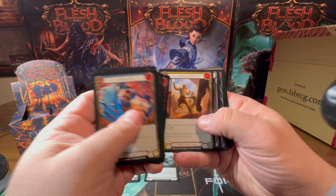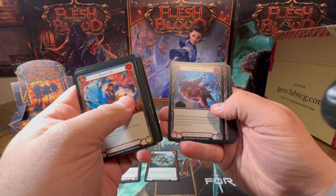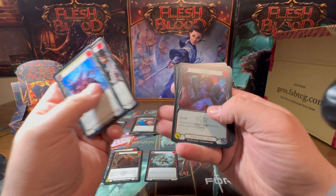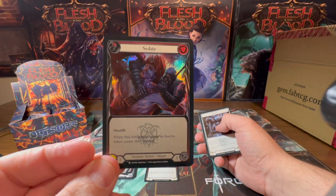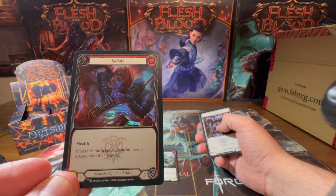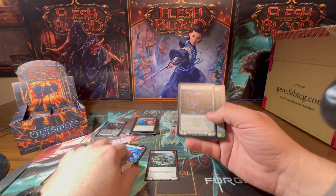Going a little faster. Threadbare Tunic, Blood Rot Trap, got a Pendulum Trap and a Spike of Frailty, and a foil Sedate. Let me put these down and look at this — I opened a couple packs earlier and I did come across a foil Sedate and it's just so nice, really dig that foil. Just a common but that's fine — we'll take foils.